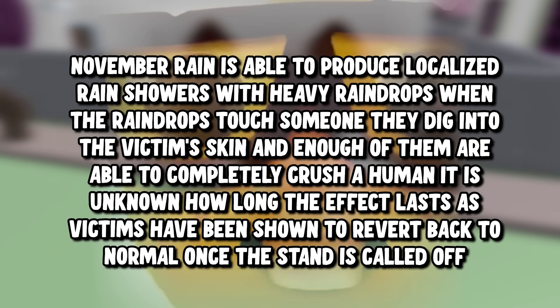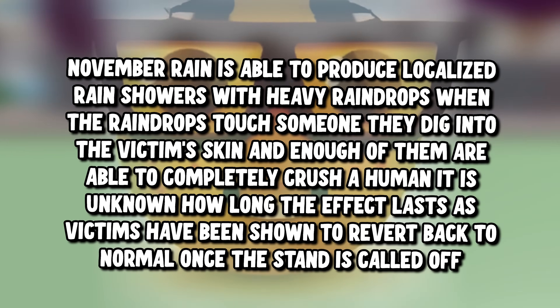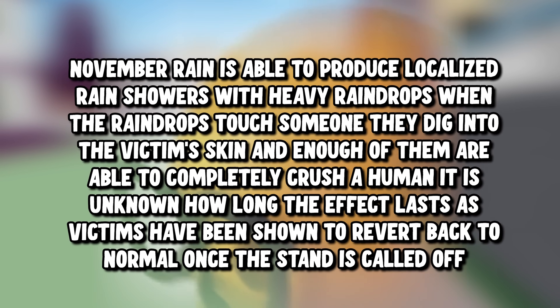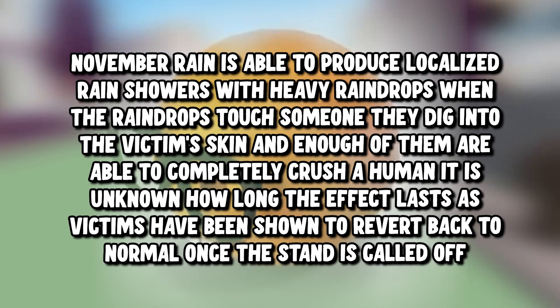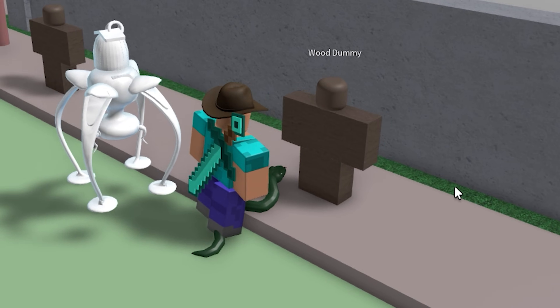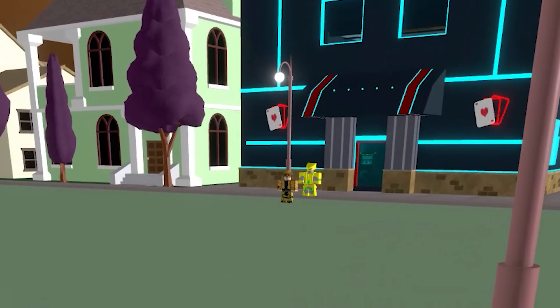In case you didn't understand, November Rain is able to produce localized rain showers with heavy raindrops. When the raindrops touch someone, they dig into the victim's skin, and enough of them are able to completely crush a human. It is unknown how long the effect lasts, as victims have been shown to revert back to normal once the stand is called off. Not to insult, but it just looks funny.